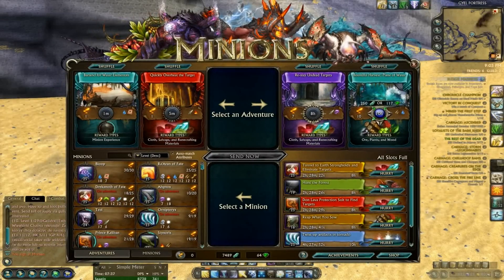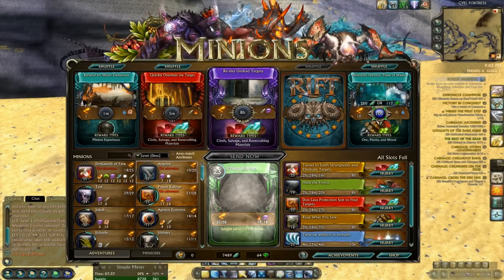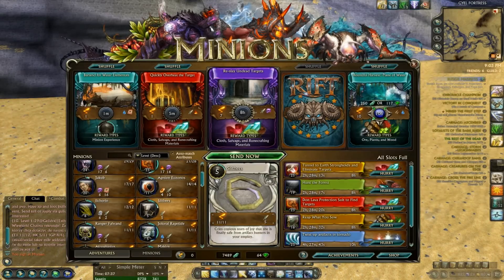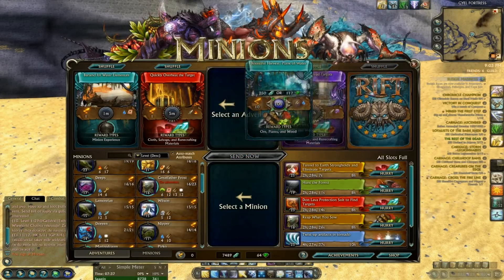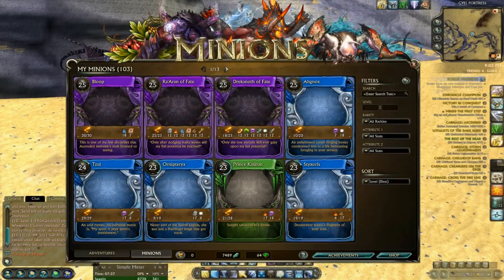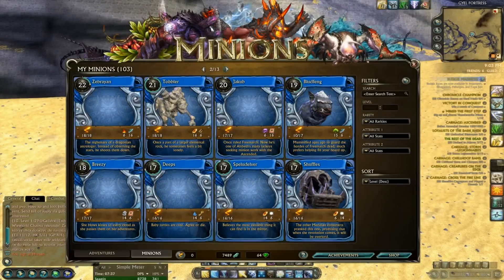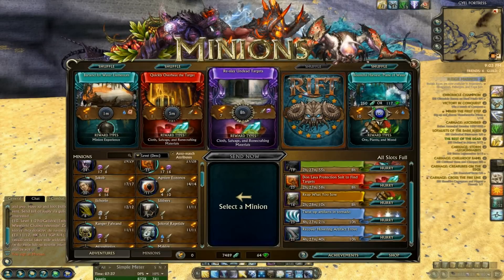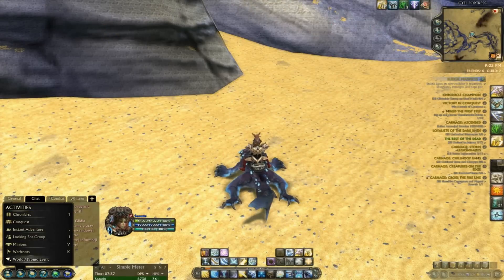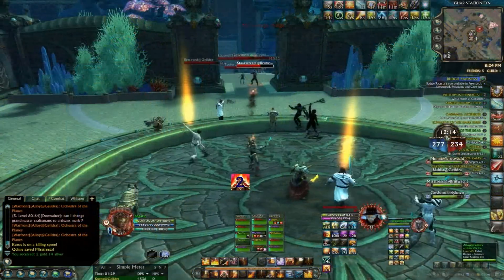With the launch of Nightmare Tide, there was also something brought into the game known as the Minion System. The Minion System is a resource-gathering minigame within Rift, themed as a card game. You collect Minion Cards throughout various activities in the game, then you can send your Minions out on adventures. The more adventures your Minions complete, the more powerful they become — their stats grow and the better they get at finding loot. There are different types of adventures that will reward you with crafting resources, artifacts, and notoriety. You can access the Minions interface anywhere in the game by pressing V.